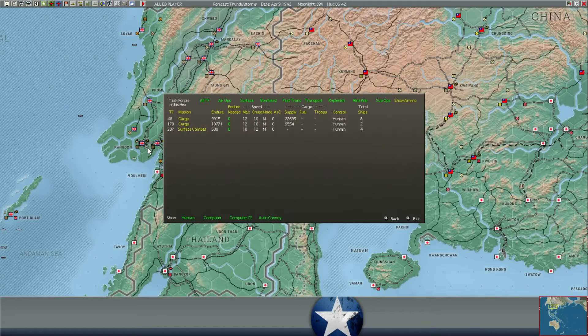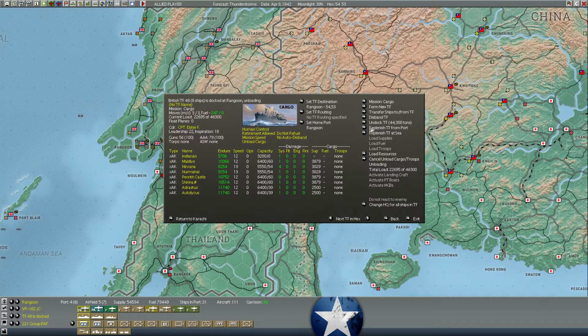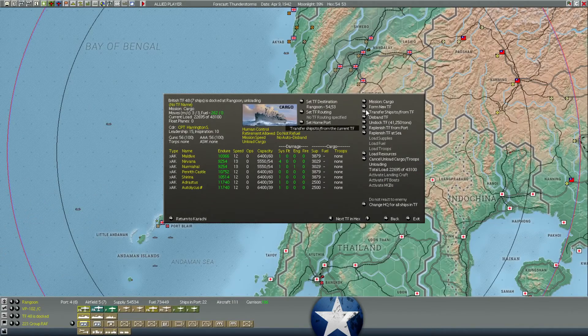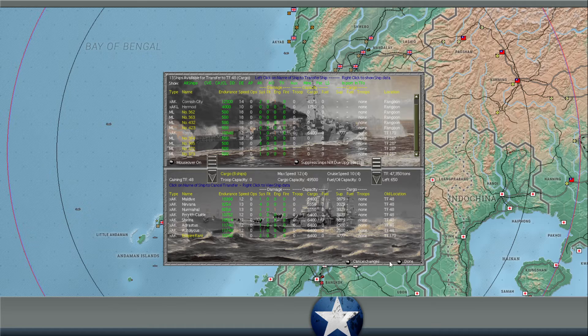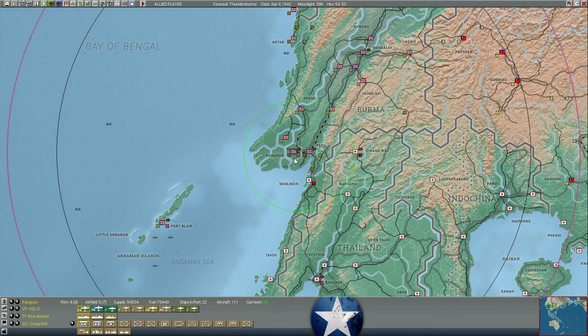In Burma, I think we're unloading more supplies at Rangoon. These guys have about 9,000 supplies and they're currently unloading. We've also got another group that is docked — 44,000 tons of shipping — unloading about 22,000 more supply. One of those ships is completely unloaded, so we're going to transfer it out of the task force to open up a little more dock space. That ship with 4,000 tons of supplies can be moved into the task force, which allows it to dock and unload much more efficiently. We're at 54,000 supplies in Rangoon itself.